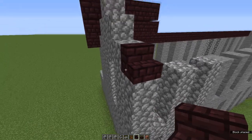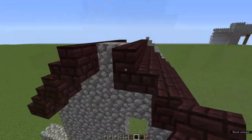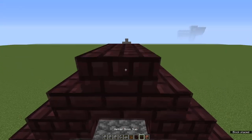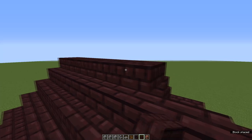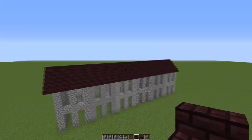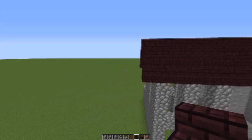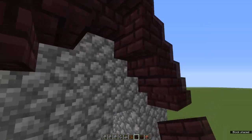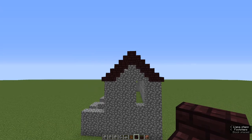Do the same on the other side. One upside down stair at the end, and then top off the whole row with matching slabs. Once your roof's completely done, come back to the end and add upside down stairs just to make that end look a bit neater.